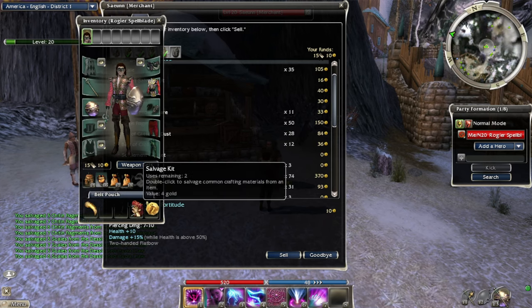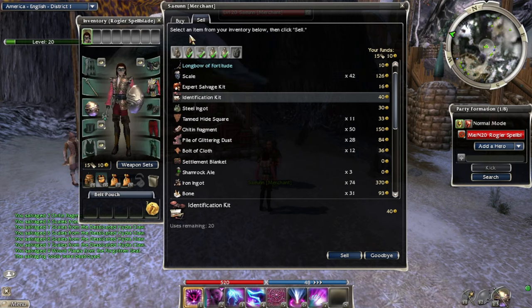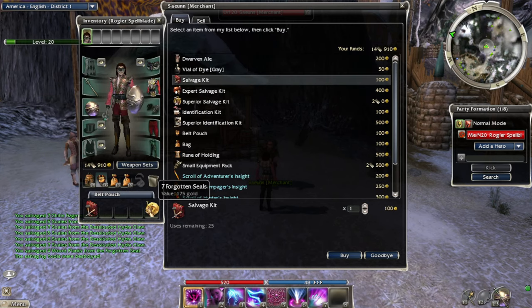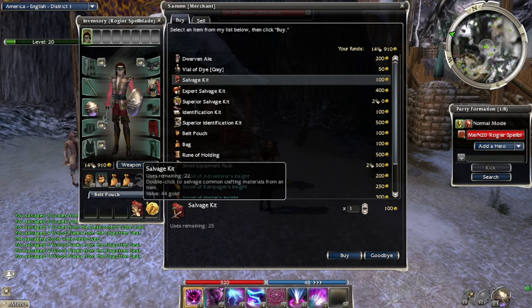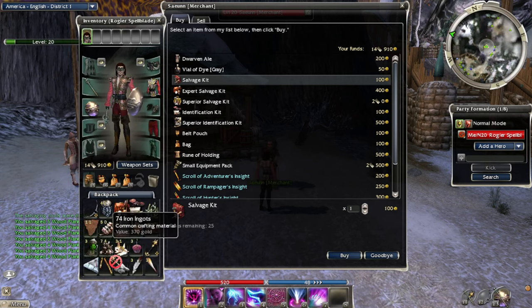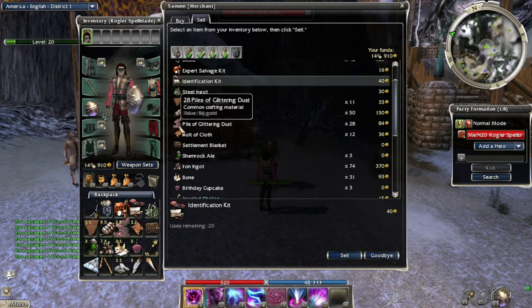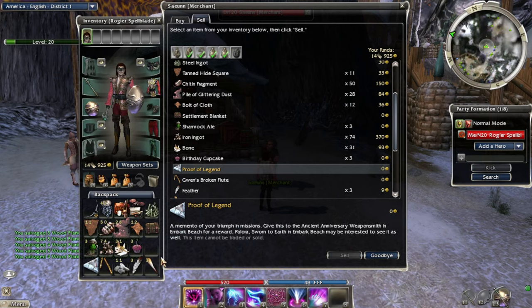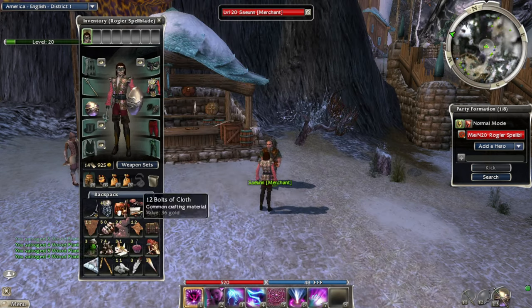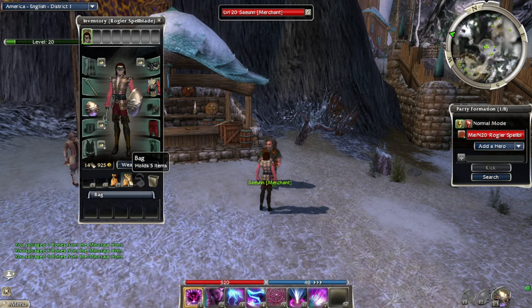Scales - those are worth quite a bit I think. There's like a salvage all button. I'm gonna sell that chalice - I haven't ever used that. Oh I got more minotaur horns - let's salvage these. Bones - those are very valuable these days. Alright, let's see how much money we have.